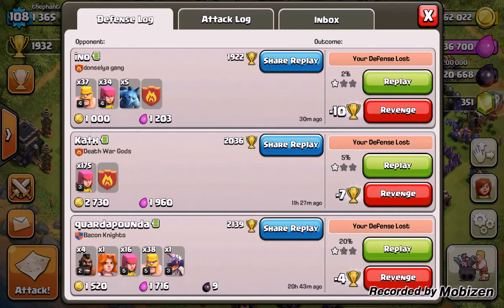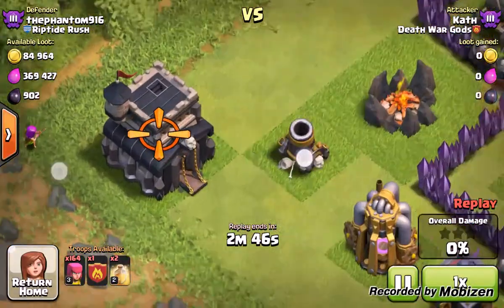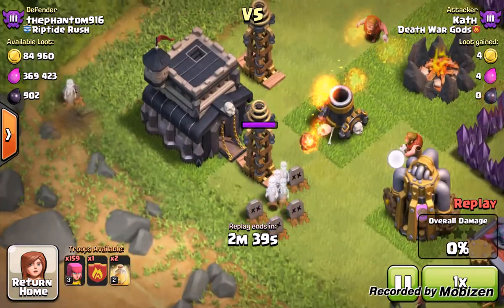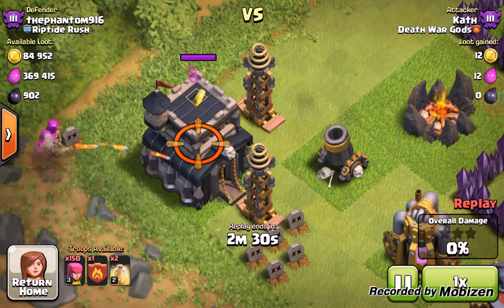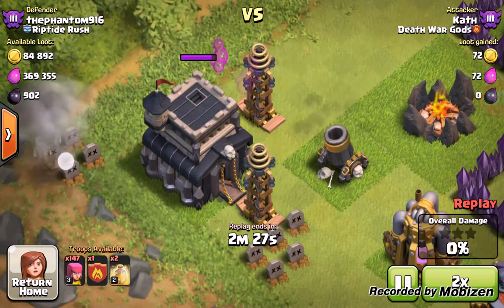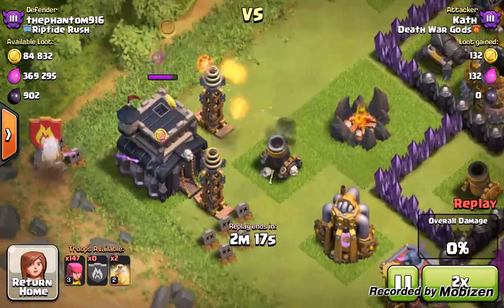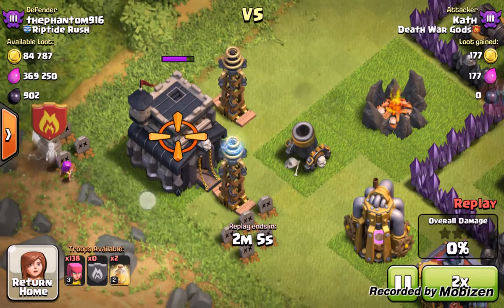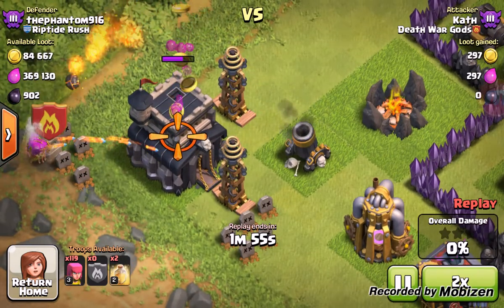Another defense we have is from Cath. This one was a big failure, but she actually won. Now she just decides to set down all of her archers at one spot. She could have at least spread them out right here, so they all wouldn't have died at one moment from one splash of my mortar.